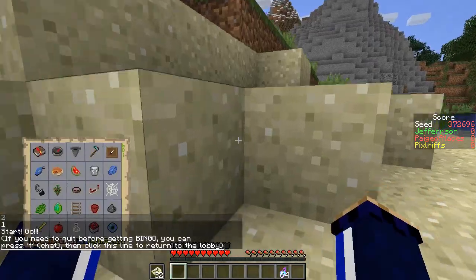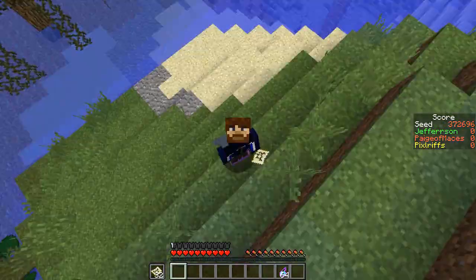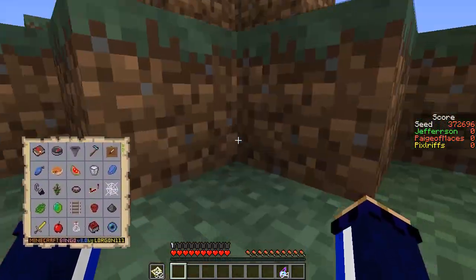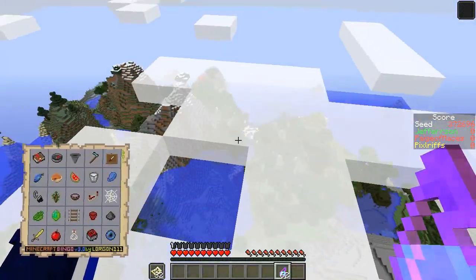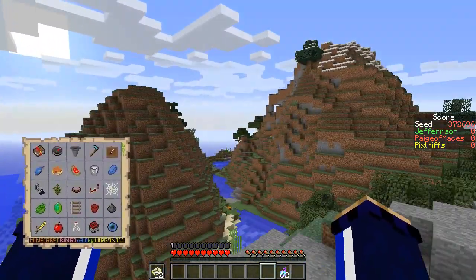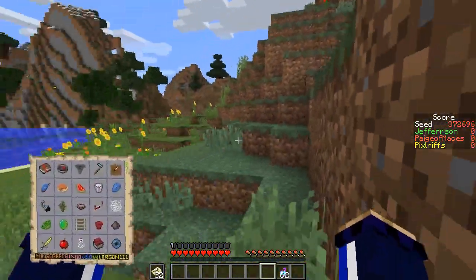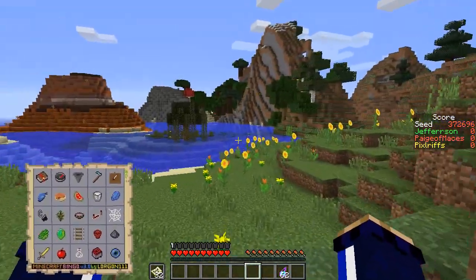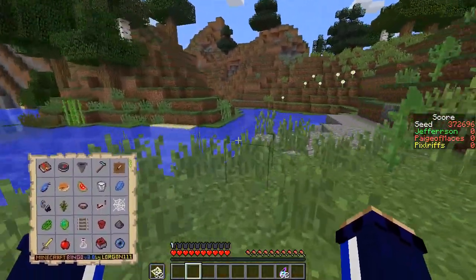Hello everyone, welcome back to Minecraft Bingo. We're here with Jeff and Pager for today's episode, and it's even weirder because we've got wings this time around — we've got elytra as well as Frost Walker and Night Vision. We also start with a bunch of jump boost potions, so if we want to we can go for — whoa, okay, that is some serious jump boost. Yeah, that is enough to take some fall damage. It's tricky activating the elytras. There's the double jump thing they have now, that's kind of fun.